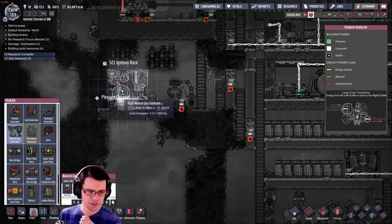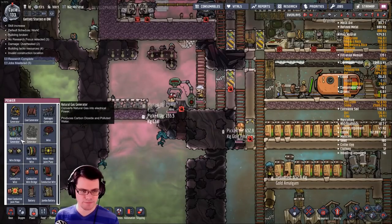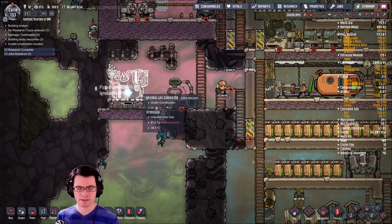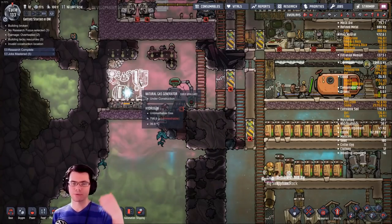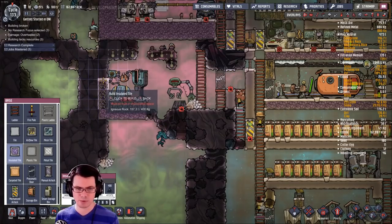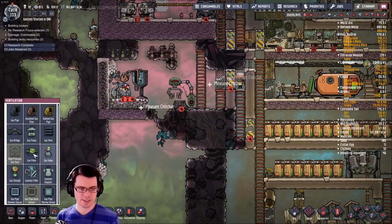Inside of here I'm going to put a natural gas generator — right there. What's going to happen is that the carbon dioxide is going to come out in a pipe, however the polluted water is just going to drizzle down. Because it's going to drizzle down and we want it to be nice and cold, we will need to put some insulation around this thing.